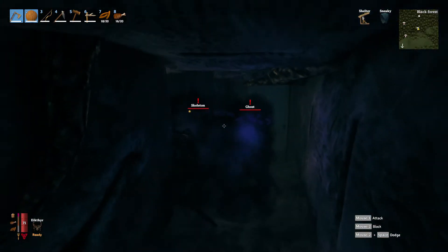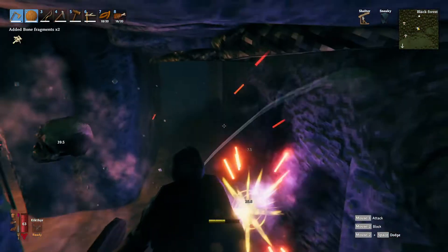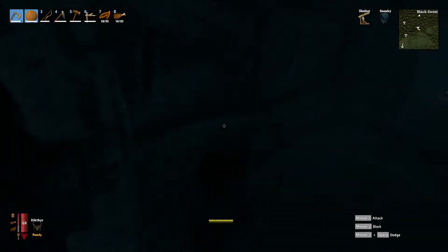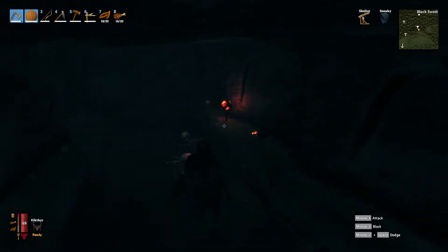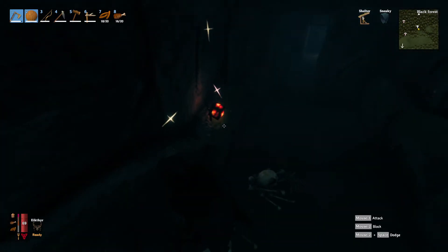Back at your base where you store the copper and tin, build yourself a kiln and a smelter. For a charcoal kiln and a smelter you're going to need 20 stone and five surtling cores each — ten combined. Both of these structures have to be placed on either terrain or stone flooring.